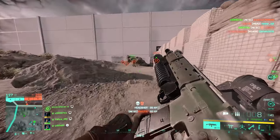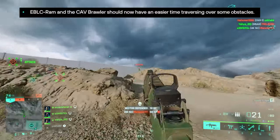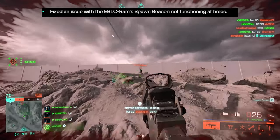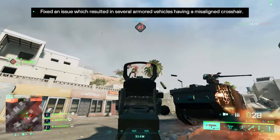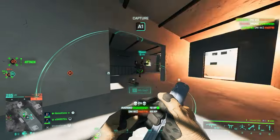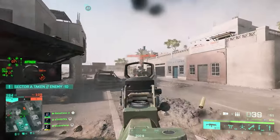Lastly, there are some vehicle changes. The EBLC RAM and CEV Brawler should now have an easier time traversing over obstacles. An issue with the RAM's spawn beacon not functioning at times is going to be fixed, and an issue which resulted in several armored vehicles having a misaligned crosshair — introduced in season 7 — is also going to be fixed.